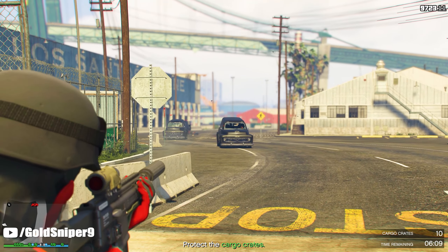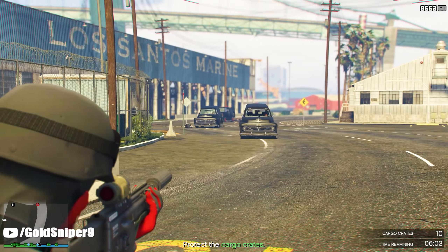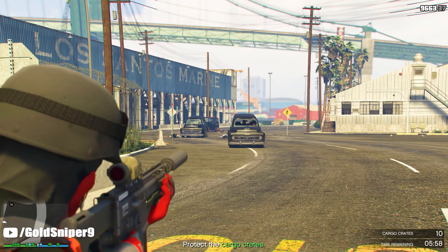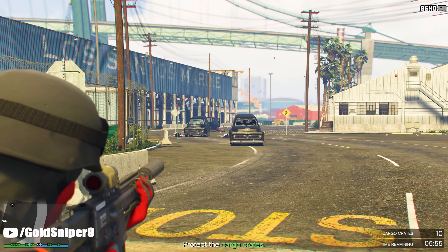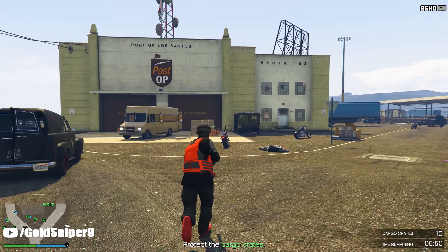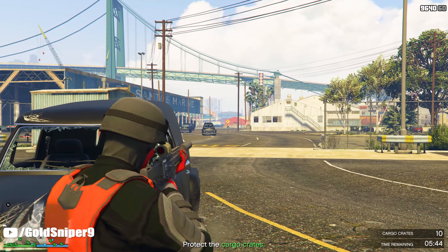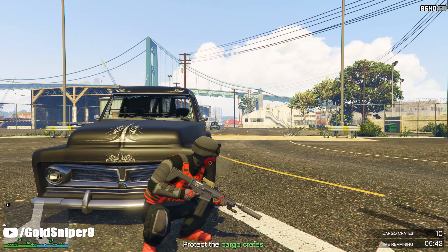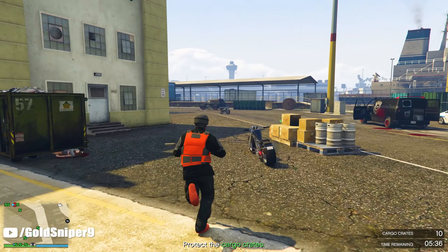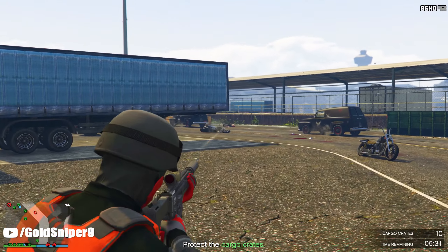In today's GTA 5 video we are going to be going over some secret weapon skins inside of GTA 5 Online. The brand new GTA 5 DLC has been out for about a month now, and with that they added some skins you can get for the micro SMG, the AP pistol, the heavy rifle, and the pump action shotgun. Unfortunately for the pump action shotgun you will not be able to get it on the Mark 2 variant, so if you do have the Mark 2 you might want to consider reverting back to Mark 1 to get this camo. The Mark 2 variant is better in my opinion because you can get the explosive shotgun ammo. In today's video I am going to be showing you all four of these camos and how you can get them and what the requirements for each one are.